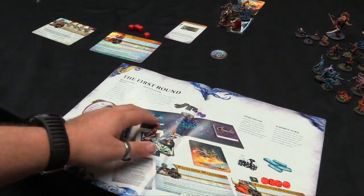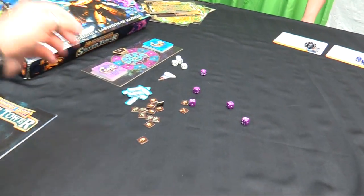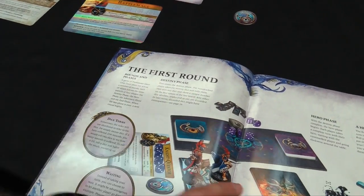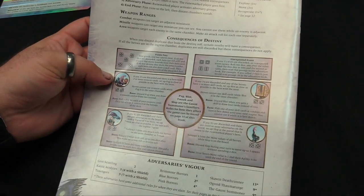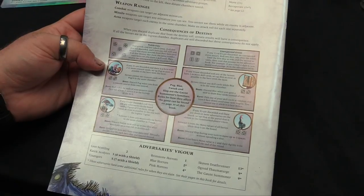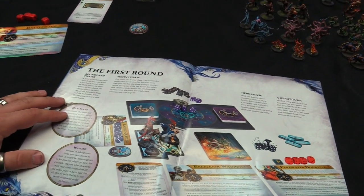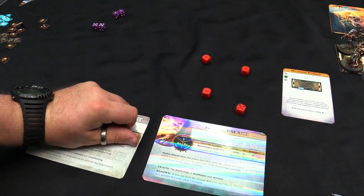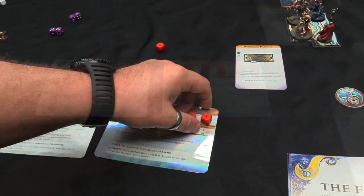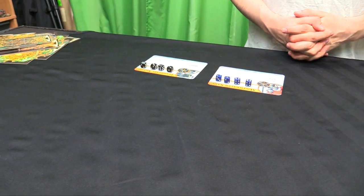With everything set up we go to the first round. The first phase is the destiny phase - the runemarked player takes the destiny dice and rolls them, putting aside any doubles. Double fives and double ones come out, and we end up with a four. Later when we roll doubles and triples, familiars named Pug, Blot, Tweak, and Slop show up and cause mayhem. Then the hero phase begins: each player rolls all their hero dice and assigns them to their charts. I got three ones and a five, while Danny rolled a bunch of sixes.